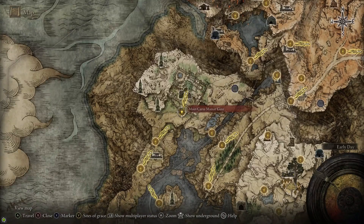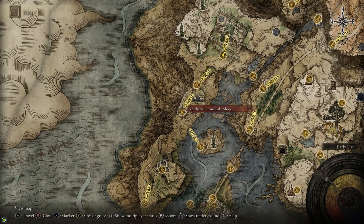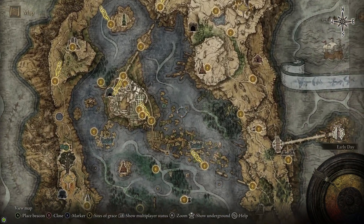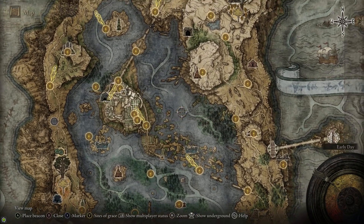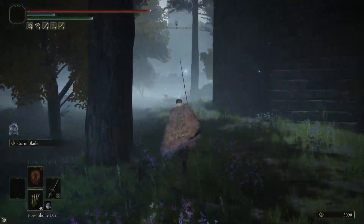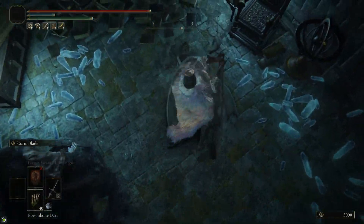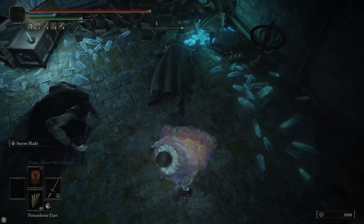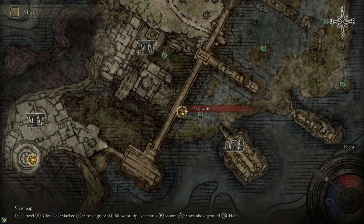After that, we're going to head to Caria Manor at the northwestern end of Liurnia of the Lakes. You can get over here really quickly by taking this teleporter in this gazebo just north of the Academy Gate Town. You can take that teleporter to the King's Realm Ruins, which is just south of Caria Manor. When you head inside Caria Manor, make a right, and that'll bring you over to this room, and on that corpse is the crafting recipe for Freezing Pots.